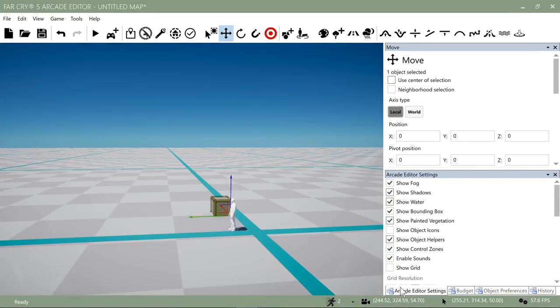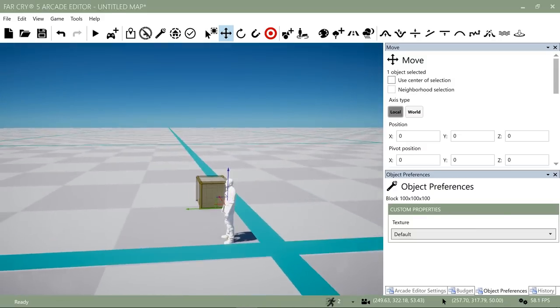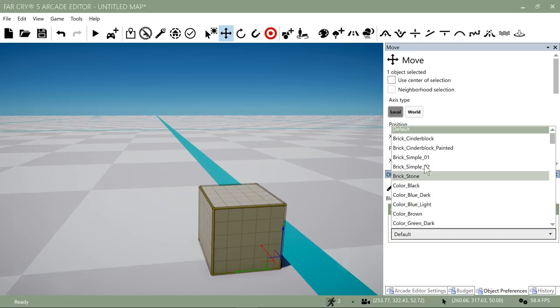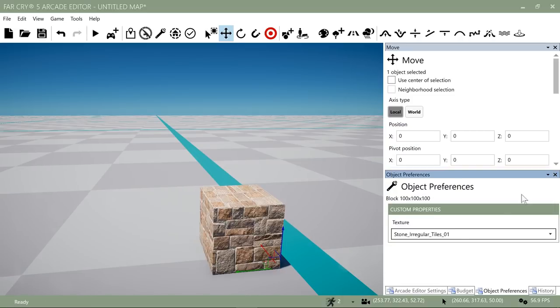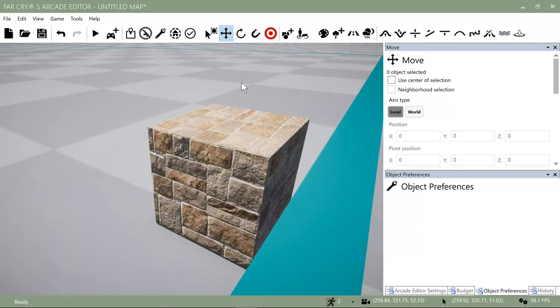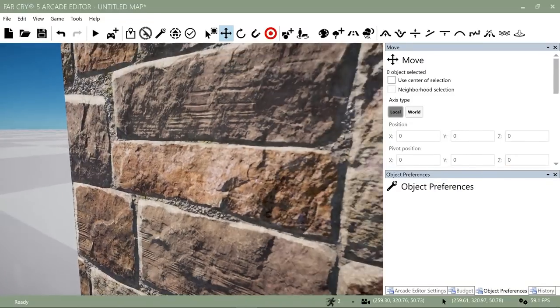Going down to object preferences, you can see we have a default texture selected. I'll just go down and pick a random texture. You can really see the detail in these textures — I do like them quite a bit. They're pretty two-dimensional, but once you really build out your map with lighting set up it can be pretty convincing.